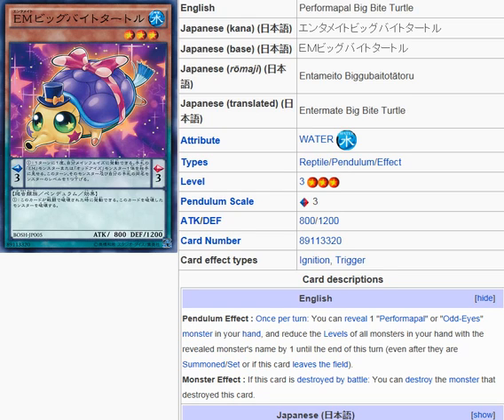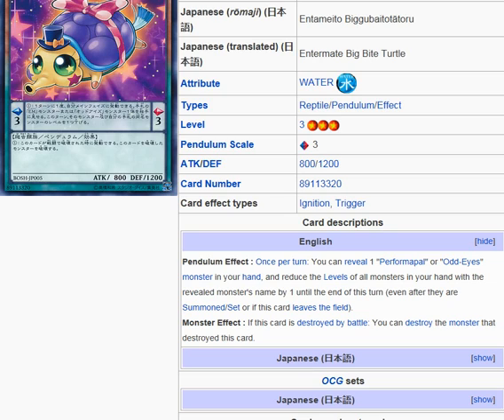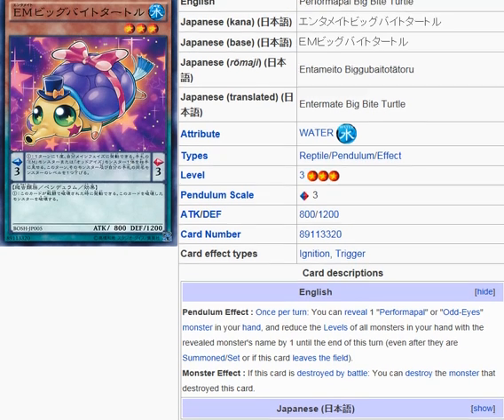It's a Water, Reptile, Pendulum Effect Monster, Level 3, Pendulum Scale 3, Attack 800, Defense 1200. Pendulum Effect: Once per turn, you can reveal one Performer Pal or Odd-Eyes monster in your hand. Reduce the levels of all monsters in your hand with the revealed monster's name until the end of this turn, even if they are summoned, set, or if this card leaves the field. Monster Effect: If this card is destroyed by battle, you can destroy the monster that destroyed this card.